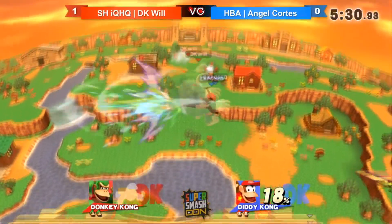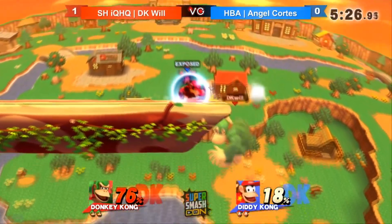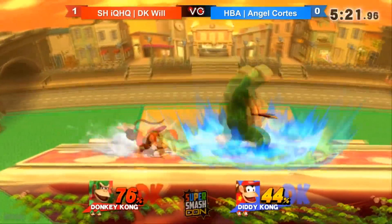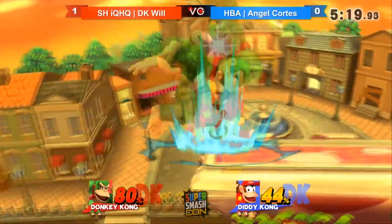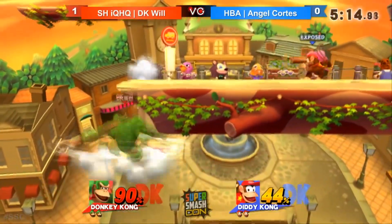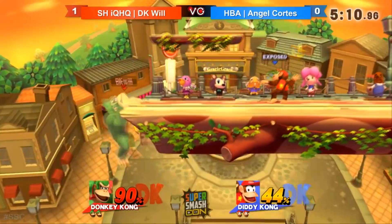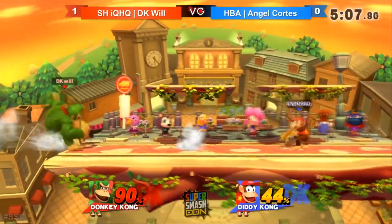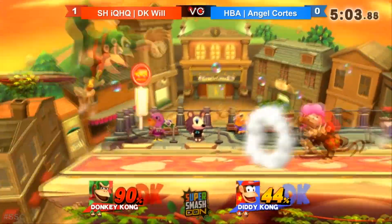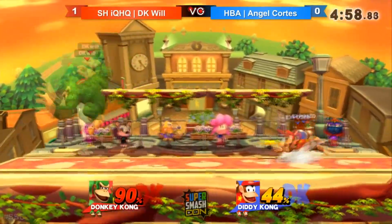DK loses to three types of characters: characters he can't keep up with speed-wise, like Sheik or Fox, because they can get in and out on DK and abuse the fact that he doesn't have the dash speed to keep up. Also characters that combo him too heavily, and characters that can camp him. But all this is kind of negated now because you have a kill throw which can kill them very early, which you can now abuse.